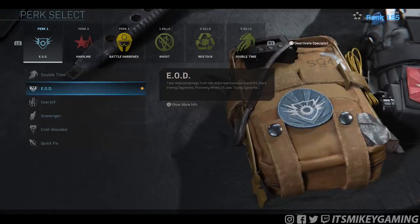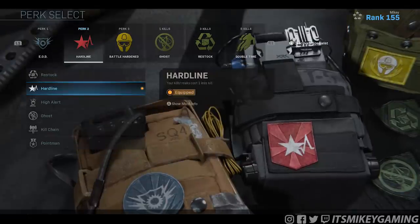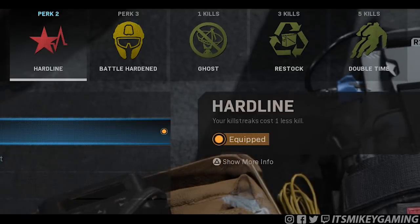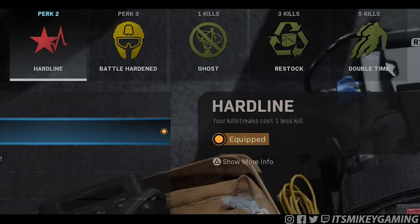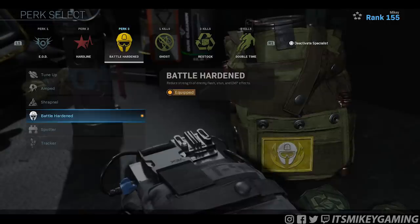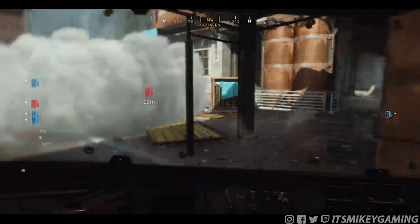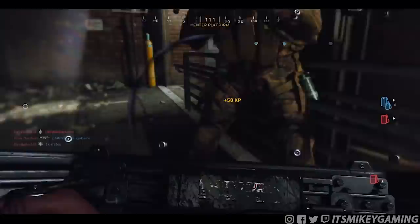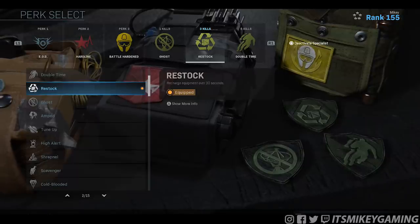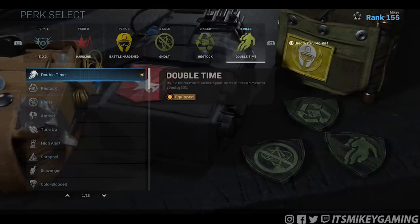Here's the setup I ran 99% of the time: EOD to take reduced damage from claymores, proximity mines, etc. — you will crash into them. People will throw grenades at you when they see you. The second perk is Hardline — 1 kill and you've got Ghost, 3 kills you get Restock, 5 kills you get Double Time or whatever perks you want. I highly recommend using Ghost as the first perk you unlock, and then Battle Hardened — the game's version of Attack Mask. Restock is useful if you live long enough to throw stuns, slow people down, and hit them with the melee.